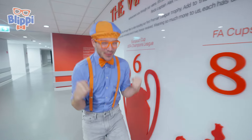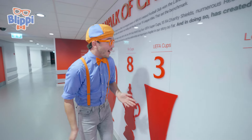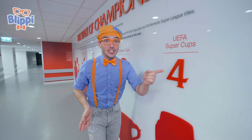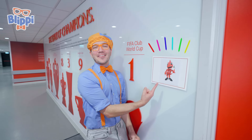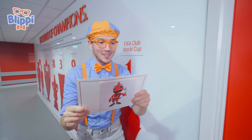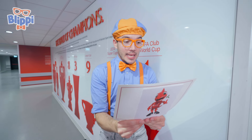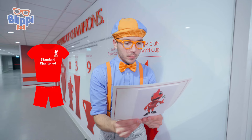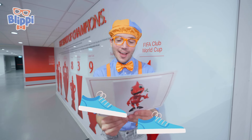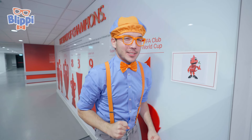Mighty Red is so cool! And it looks like Liverpool has won a lot of trophies — all these different cups! It's Mighty Red! Another clue! See what it says: 'Nearly there, Blippi! Find your way to the place where the kings keep their uniforms! Then you are just a few steps away!' From Mighty Red. Well, Mighty Red, I think I know just where to go now!